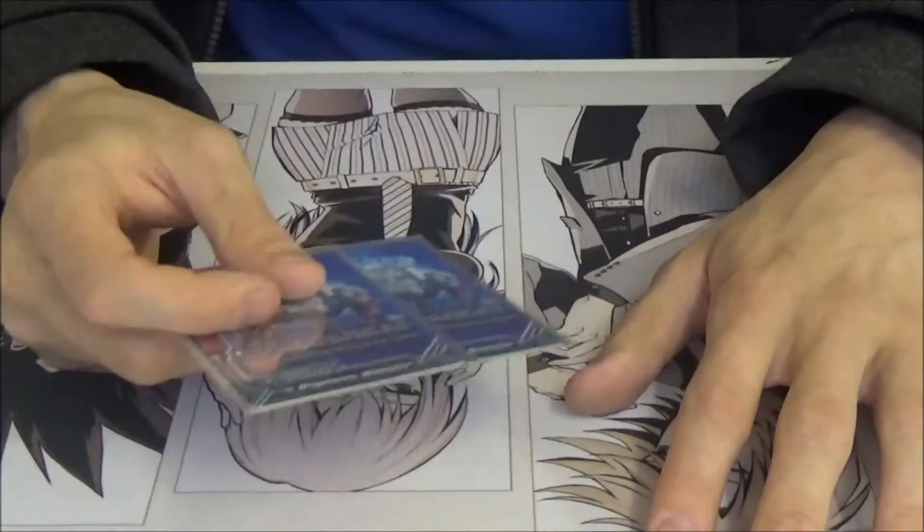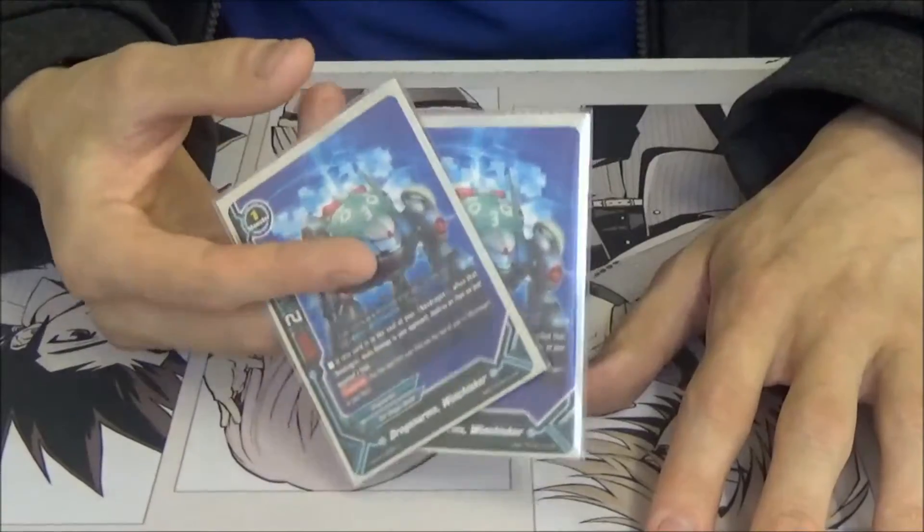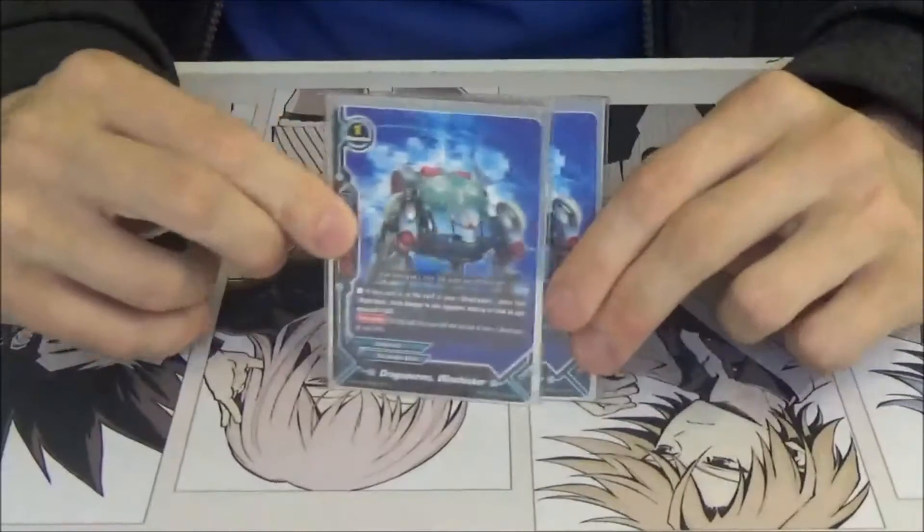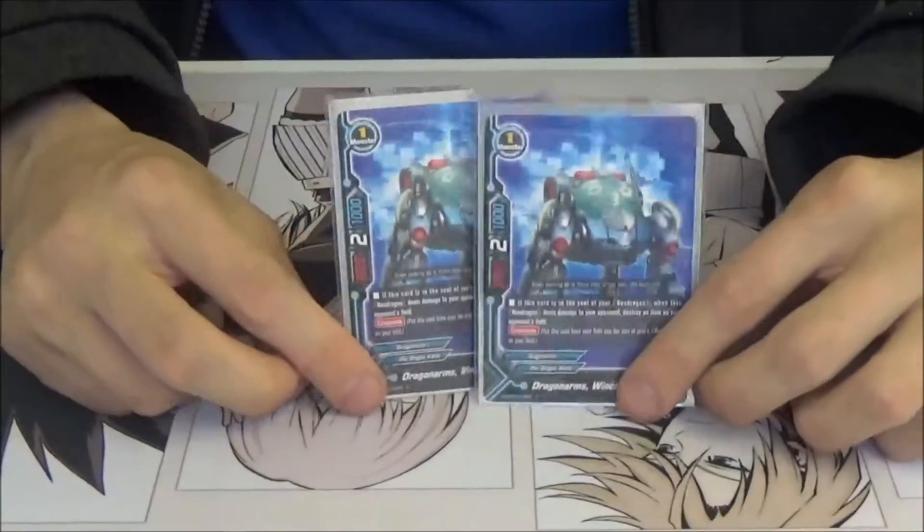I don't need like four of, say, Winchesco for example, because I can search them all, search them straight from deck. That's why I'm running two of. This is why, in case you're thinking that I'm bad, I'm not. It's just in the soul of a Neo Dragon.